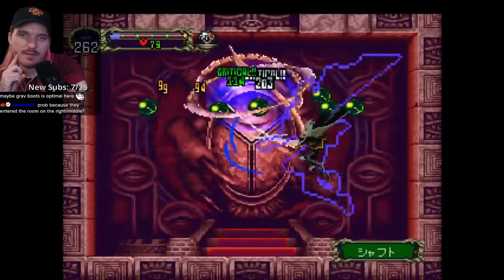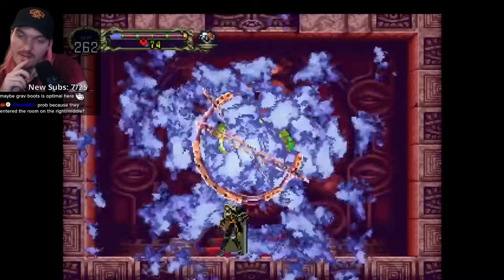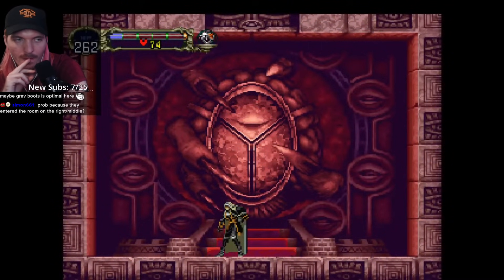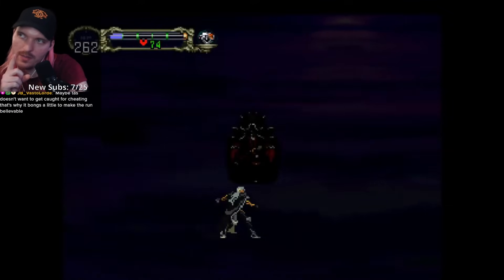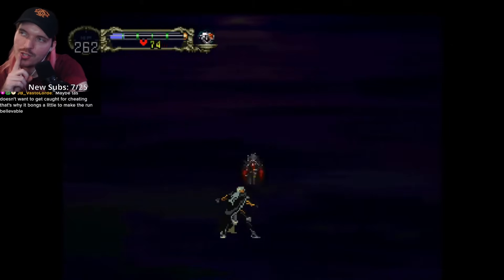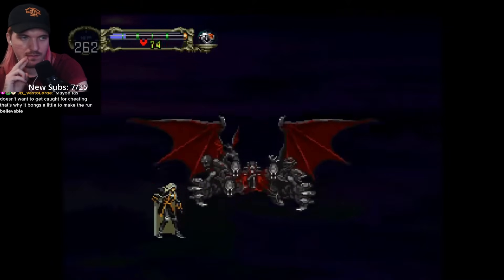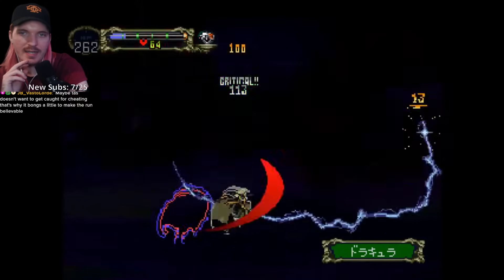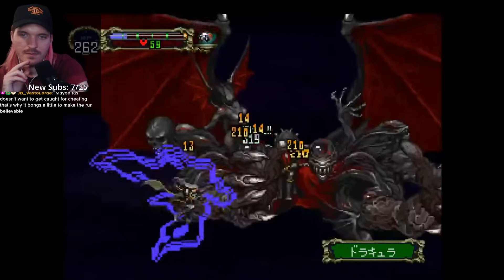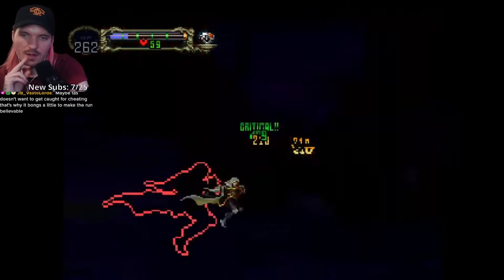This TAS fight is definitely interesting, to say the least — not a very consistent setup. So what are the two major takeaways? The Alchemy Lab gravity jump at the start, and maybe the Wing Smash after Hippogriff? Those are the two things I definitely want to test. The Lightning Gun is used in this TAS for a little bit of bonus damage. A lot of crits, too.